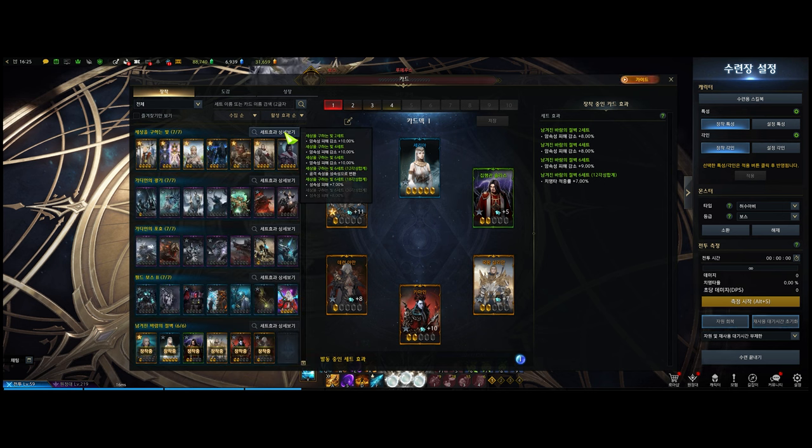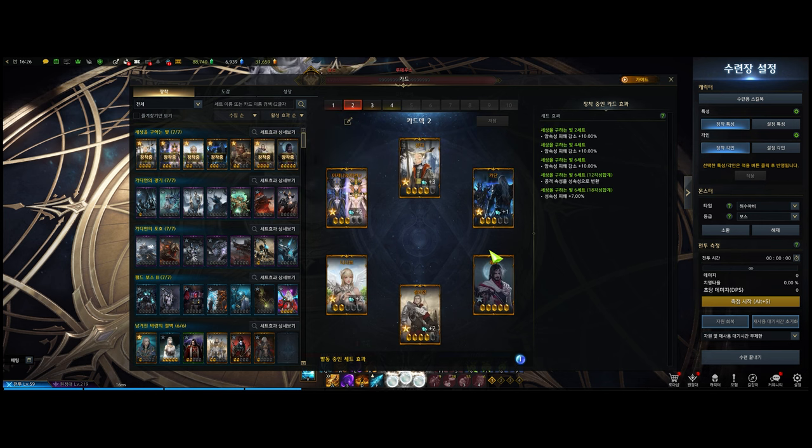When you get the 12-awakened cliff set, you will be set for a while until you decide to go for the light salvation 18 set. The light salvation 18 set turns all of your skills to light element — if you have a dark element it turns it into light, and if you have no elements it still turns it into light. It does 10% more damage on dark element bosses such as Valganus and the dark yoho, and it gives you 7% damage boost. The 30 light salvation set is the endgame card set for KR at the moment, though that may change soon.